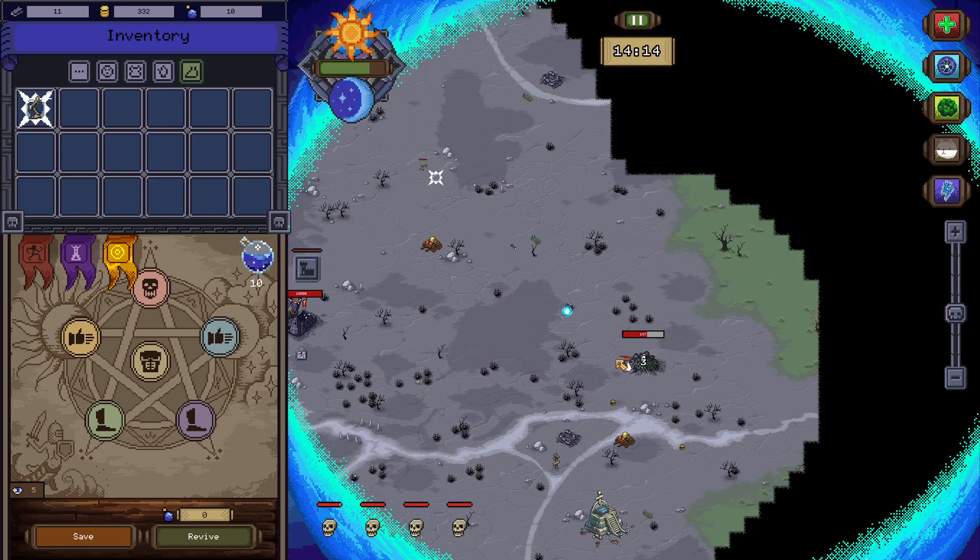It actually killed one of those. Harpy wing — that is rare. Let's just create one of these and release. That does more than a hundred damage. There is a wrecking ball.